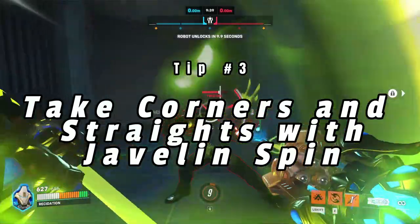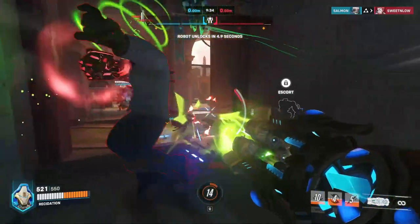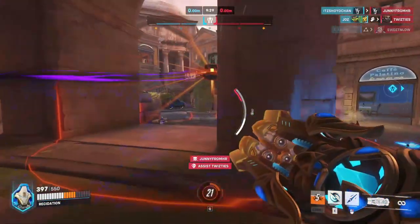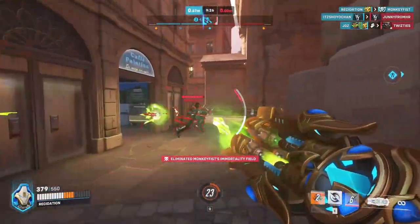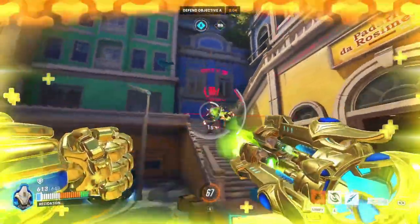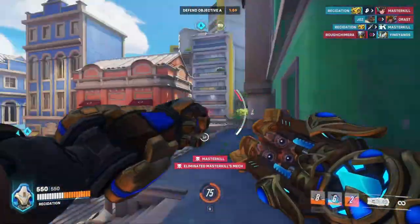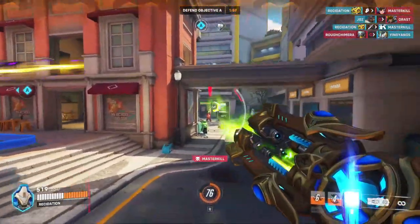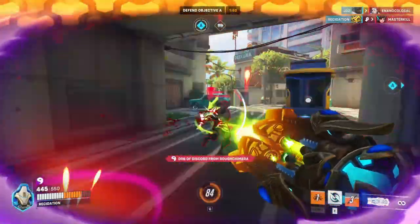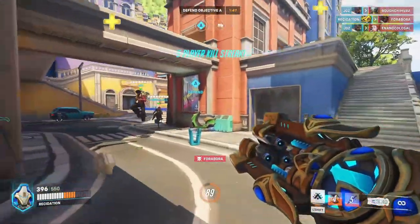Orisa's javelin spin is the greatest tool she has to create space, which is the bare minimum people expect tanks to do. You gain speed while using this ability and push back enemies you come into contact with. It's best used to push into enemies, clear corners, and take stretches of long straights when pushing a cart. It may take a few rotations to push a payload down a straight, but one cooldown alone can advance your team around any corner in push or payload game mode.